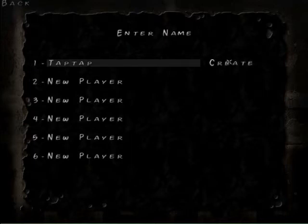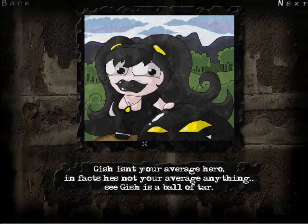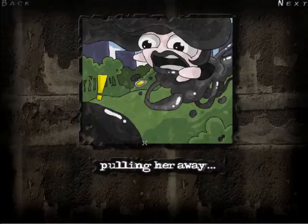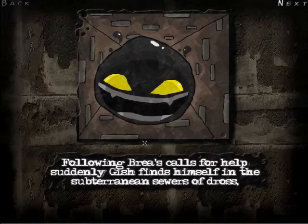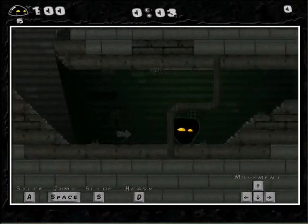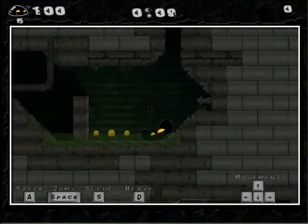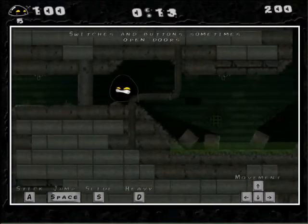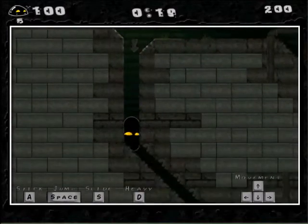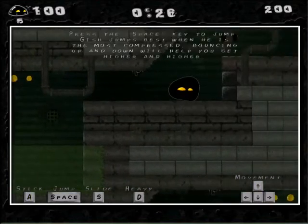It's mostly a physics-based platformer. We play a ball of tar. You can just pause if you want to read the story. Basically we're a ball of tar, and we're gonna go save our girlfriend — our human girlfriend, for some reason. And so we go in the sewers naturally, and we're gonna go around and be a ball of tar. So that's pretty fun.